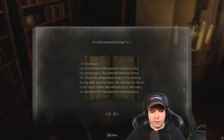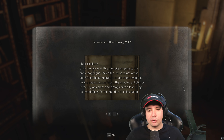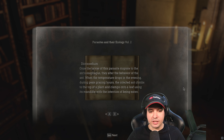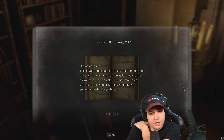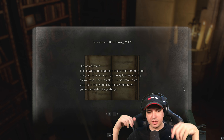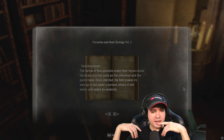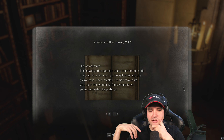Dicrocoelium: once a larvae of this parasite migrates to the ant's esophagus, they alter the behavior of the ant. When the temperature drops in the evening during peak grazing hours, the infected ant climbs to the top of a plant and clamps onto a leaf using its mandible, with the intention of being eaten. I've seen this in documentaries — it's true. And it will spread its larvae, its parasite thingy, into the bird that eats it. Galactosomum: the larvae of this parasite make their home inside the brain of a fish, such as the yellowtail and the parrot bass.